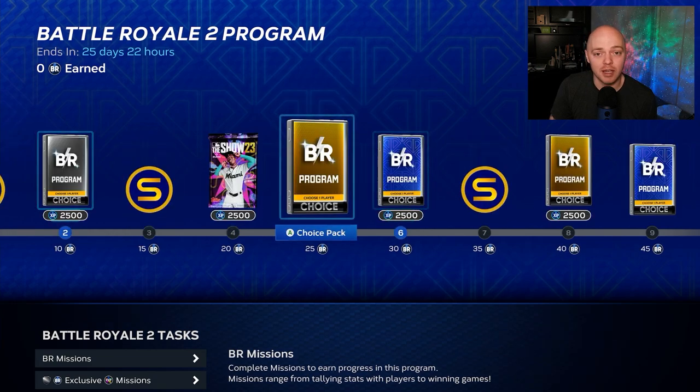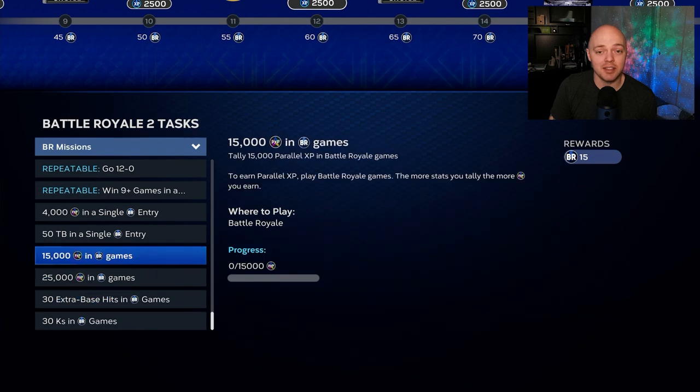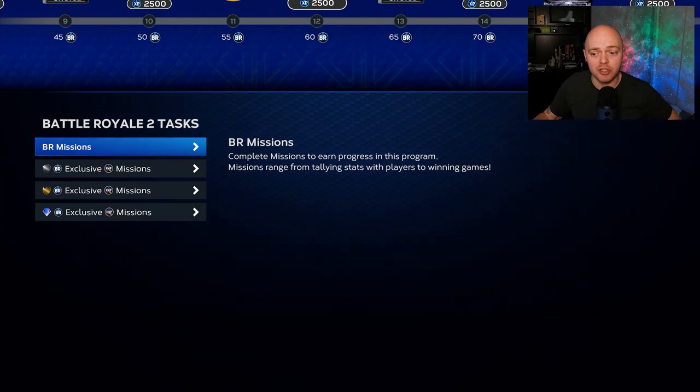Those 48 points will unlock a diamond right here, and then another diamond, along with all these gold players — which you'll need for collections or can sell for extra stubs. As you grind those out you'll also finish a lot of the other BR missions. So before each entry, jump into missions and check where you're at.